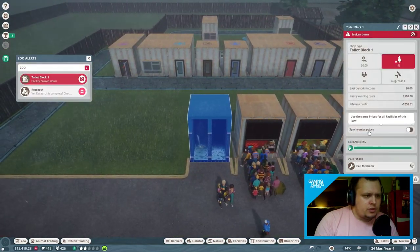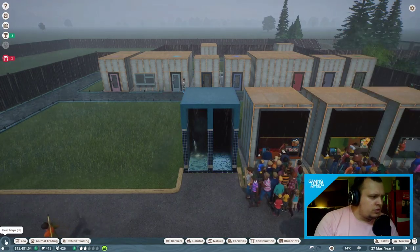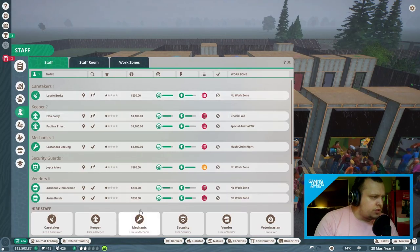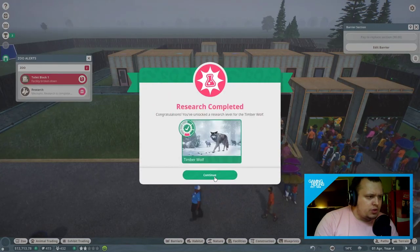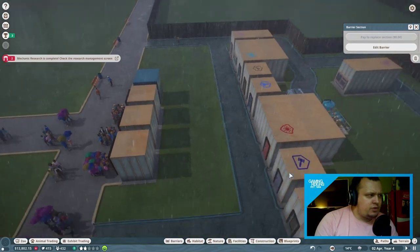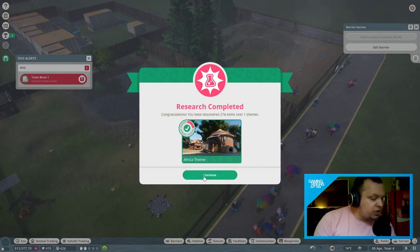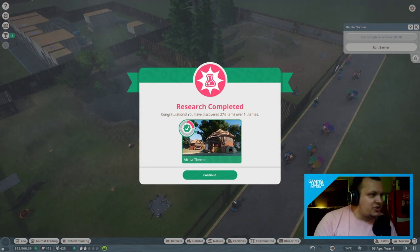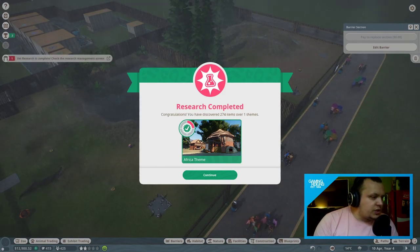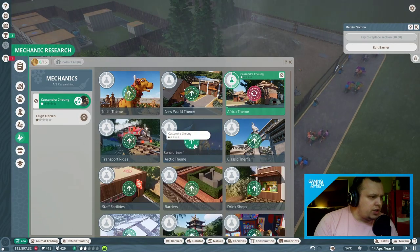We have a facility that's broken down — it looks awful. Let's call the mechanic on that. We only have one mechanic anyway. Straight to work on that facility. We've got research done on the Timberwolves, which is good. The mechanic has decided to do research instead of fixing things. If I miss comments today I apologise — I haven't got my second stream monitor set up yet. We've unlocked the Africa theme, so let's move on to the Arctic theme.